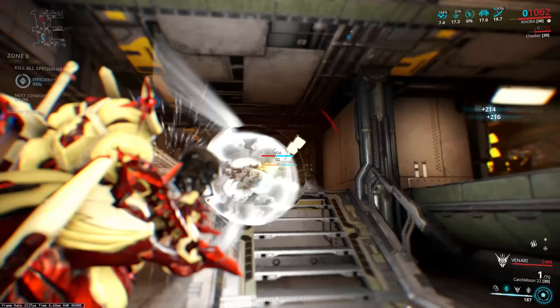Let's start with Pax Seeker. You can buy it fully built from Rude down in Fortuna for 10,000 standing apiece and you need 10 of them to make a max set. Once you've got it fully maxed out it's going to give a 75% chance to spawn 4 head-seeking projectiles on a headshot kill, with the damage from that projectile split evenly between slash and puncture.